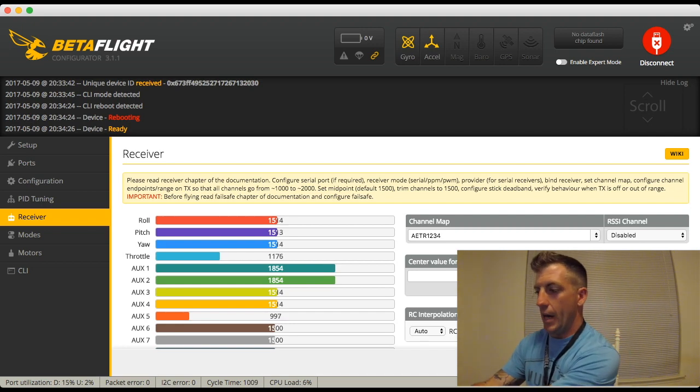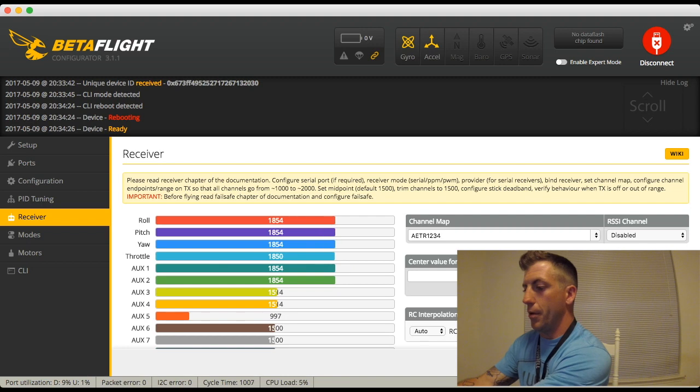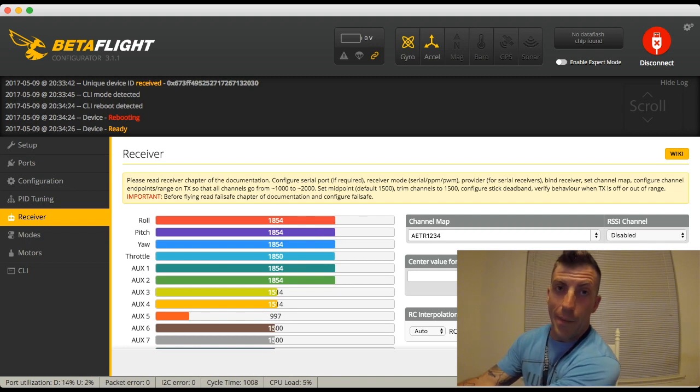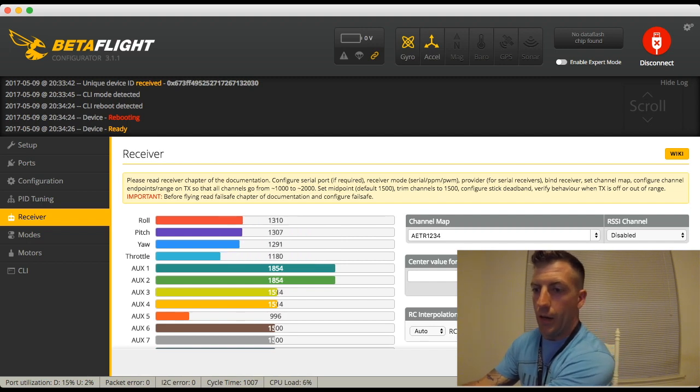So if I bring all my sticks down to the left, I can see all my minimum values at once — and I can see that all my minimums are right around 1174. I'm going to remember that number: 1174. Now if I put my sticks up and to the right all the way, I can look at all my maximum values, and I can see that my maximum values are reading 1854. So I have 1174 and 1854.